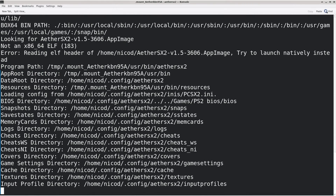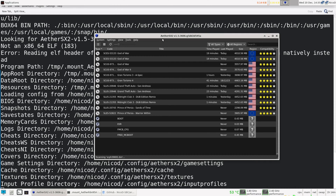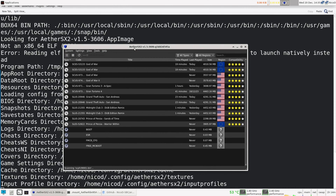You will first need to set up everything — like for example a BIOS for the PS2, set up your controller, and set up the place where the PlayStation 2 games are. Once that is done you can play.